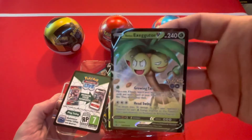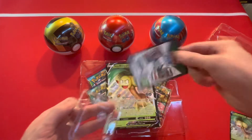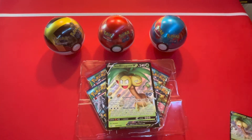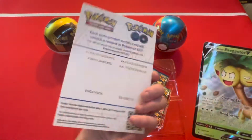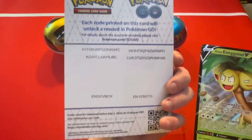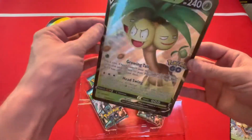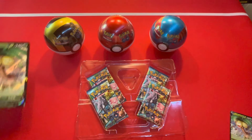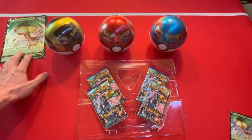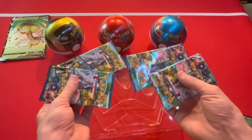Of course we have our Exeggutor V promo, so let's go ahead and pop that thing out and give you a little close look at that — we don't have one of these in the set yet. All right, put that off to the side. Here's another code for you guys, and we've got a nice oversized card here too, and here's the Pokémon GO codes for you guys that play Pokémon GO. Nice oversized V-card — super cool, look at the holo in it, it's super nice.